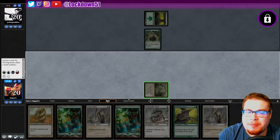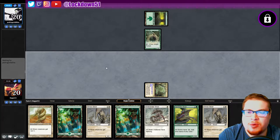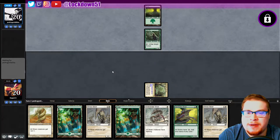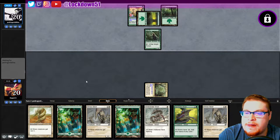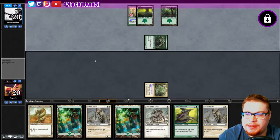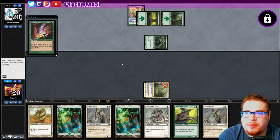The pop filter is kind of blocking the bottom half, I have to lean over it — I'll sort that out. Thriving Grove calling white, we have a Gemhide Sliver, just gonna get set up here nice and easy while we test this out. If you have recommended settings for clean audio on OBS let me know in the comments. They're calling red — they're playing some Gruul ramp, this is interesting.